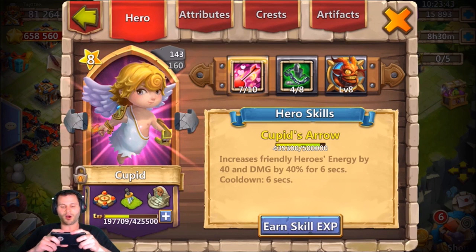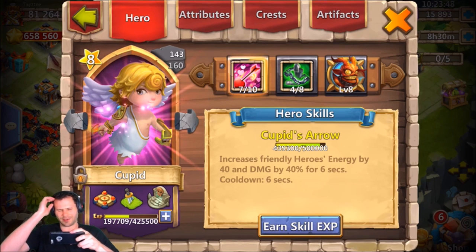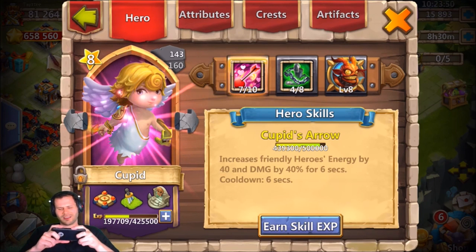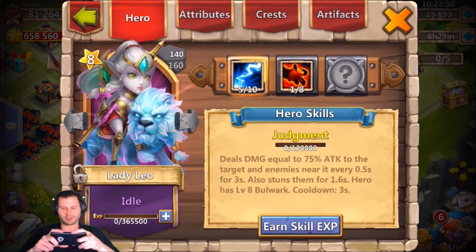I can't wait to get this Cupid to eight-of-ten — so close. I could actually squeeze it in right now, but I don't think it's that important. I'm hoping to put a five-of-five Revitalized on the Cupid eventually. I have a Lady Leo with one-of-eight Zert, five-of-ten.